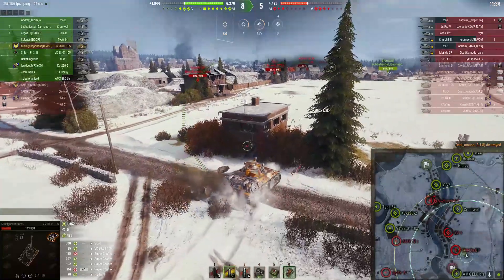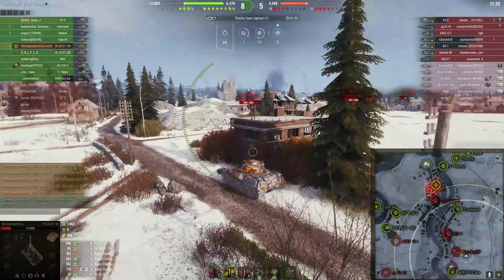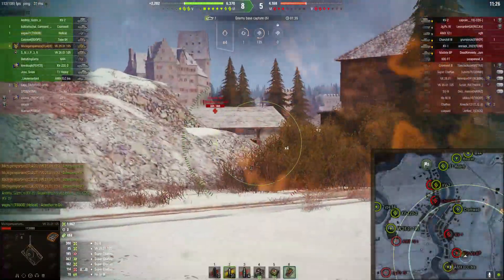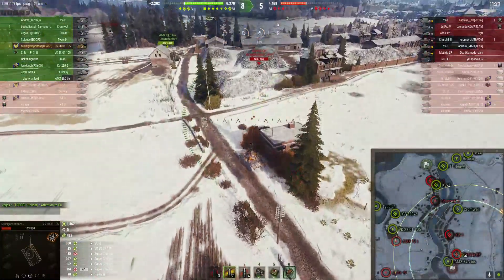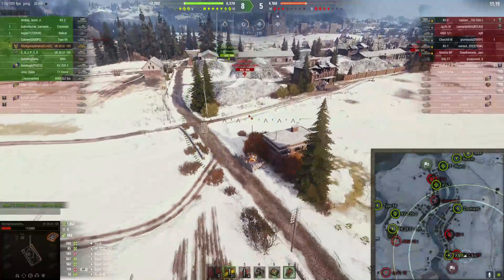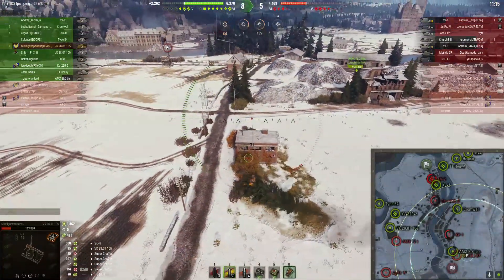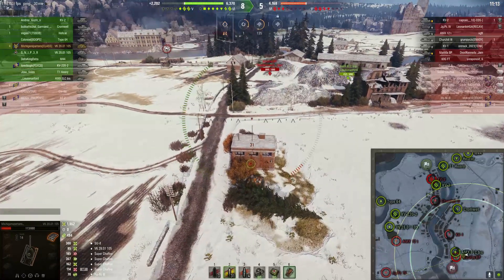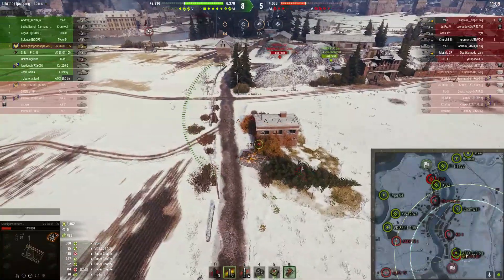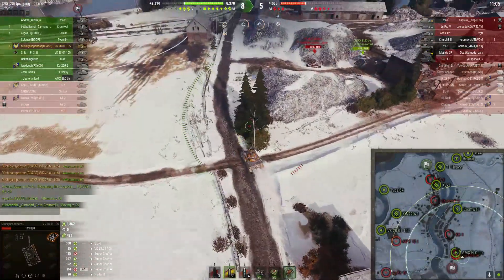I'm a bit wary of this Matilda BP because it hits for 85 and I've got 113 health, so I really don't want to risk that. I'm thinking about poking but I don't really know where he's looking. So instead I'm just going to hang out and let this AMX ELC with its full health get involved. I'm thinking about putting one through the wall there, but since I don't have any AP, that won't actually work out that well. So the ELC has engaged the Matilda and I'm going to take advantage of that while the Matilda's turret is turned.